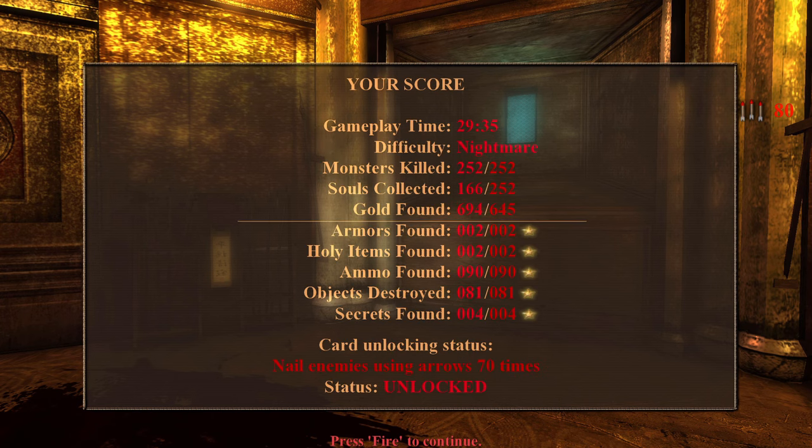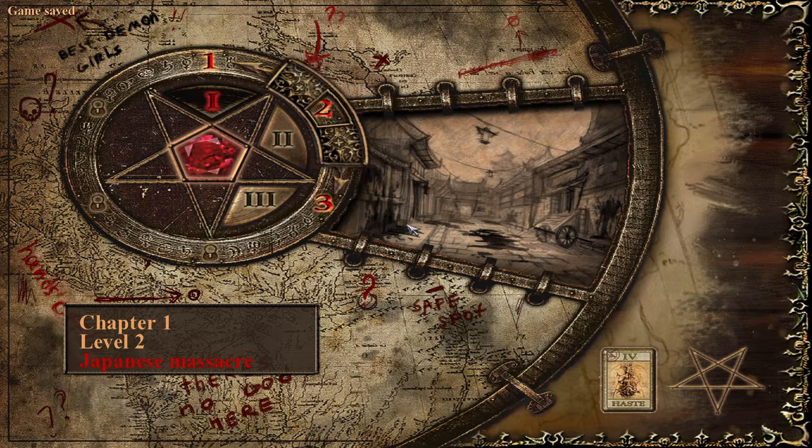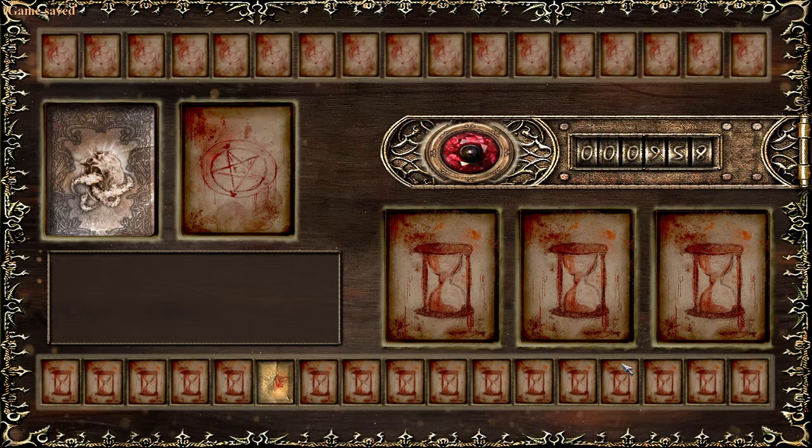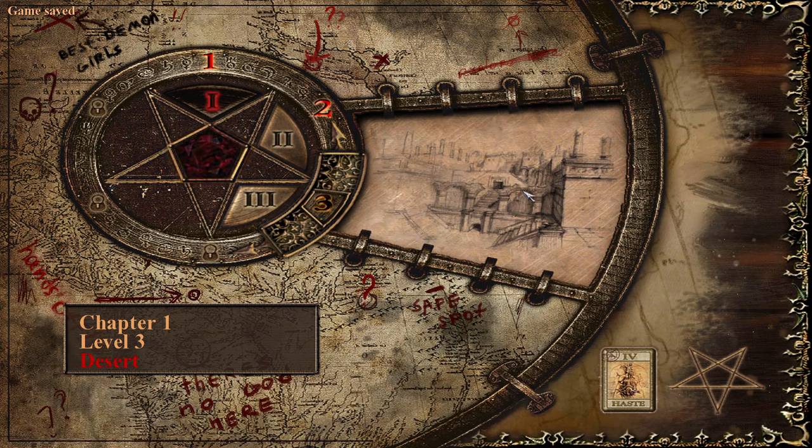Very nice — we got all the secrets and we got the challenge. Endurance: take only half of the damage. Very nice. All right, that was Japanese Massacre — hope you guys enjoyed, and I'll see you guys in the desert!